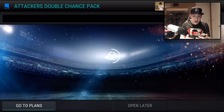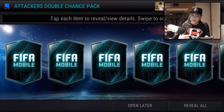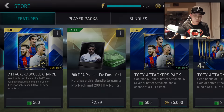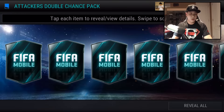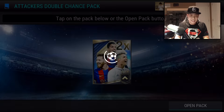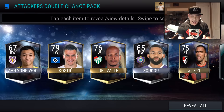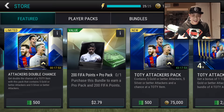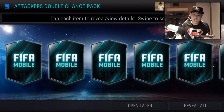Another striker. We want to get the left wing tokens because I want to do that Messi set. If I can't pull Ronaldo today, I'm going to try to do that Messi set as soon as possible. We need that double achievement. Come on, give me that cheddar. Another left wing — not too bad. I think we need 15 for the sets, so let's just keep on rolling.